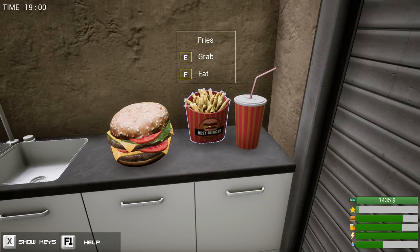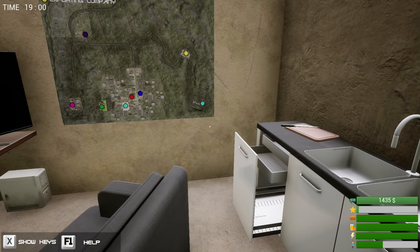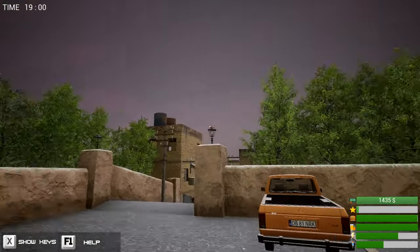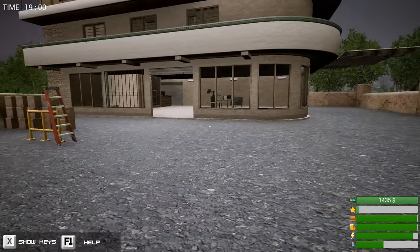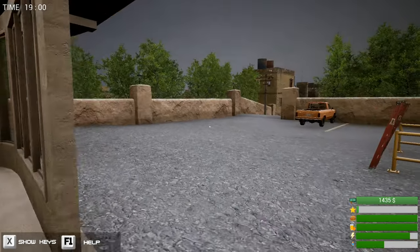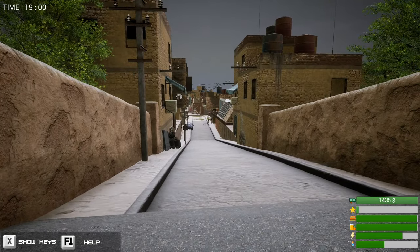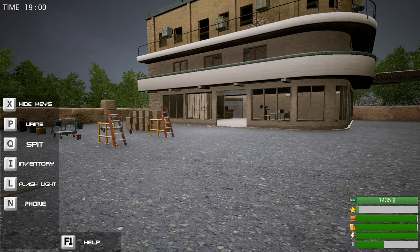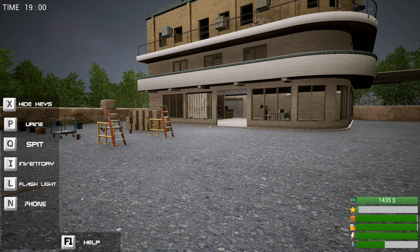Might be quite a big job to get all this inside. Let's have a quick snack — eat the fries, have a drink, wash it down and burp multiple times. It's 7 PM even though it doesn't look like it. The sky looks quite nice. I've been playing Cricket 19 recently and the clouds in that game are very blocky — looks like Minecraft skies.